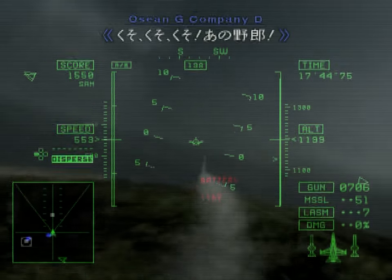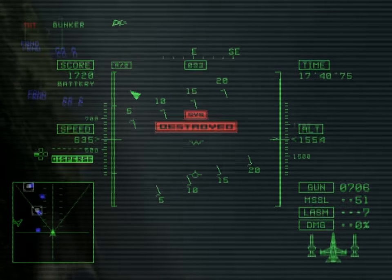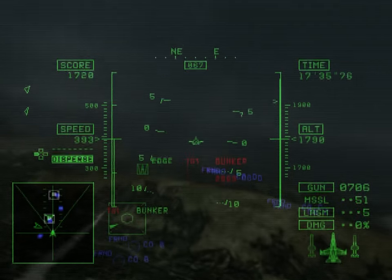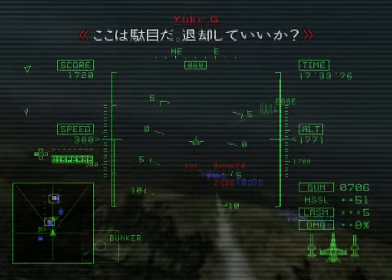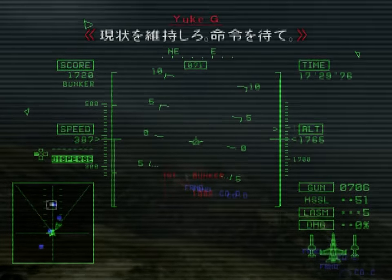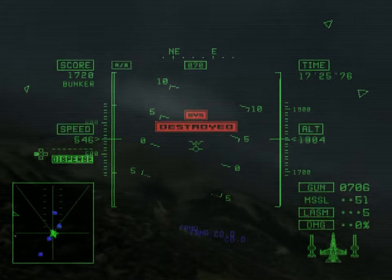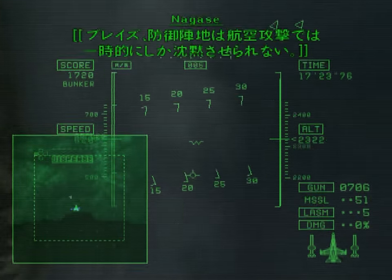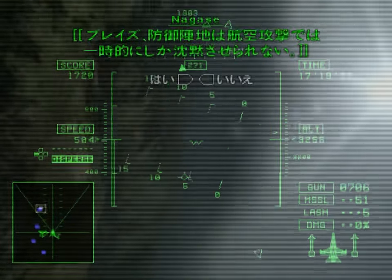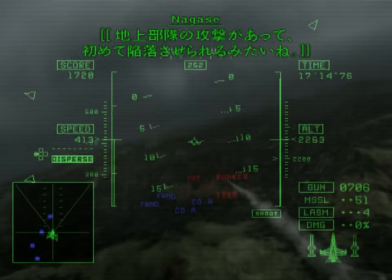Dammit! That bastard! Right of the vanguard force, just stop! We can't hold out here any longer. Can we retreat? Maintain your curved positions and wait for further orders. Blaze, air attacks can only silence the bunkers temporarily. It looks like they can only be destroyed with the aid of the ground forces.